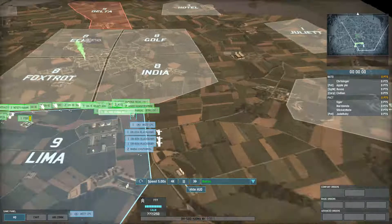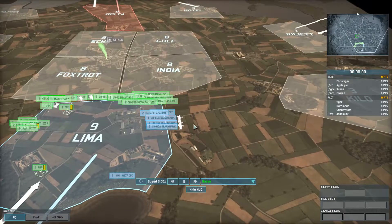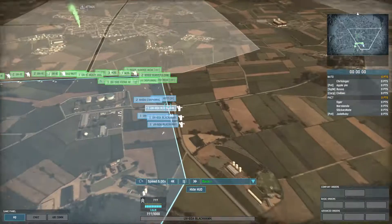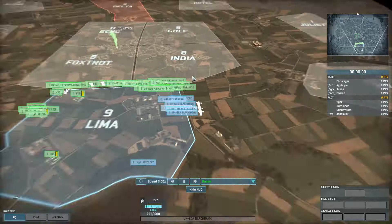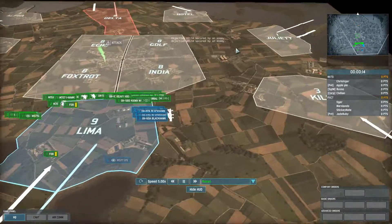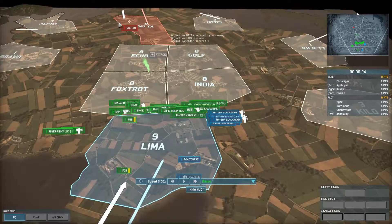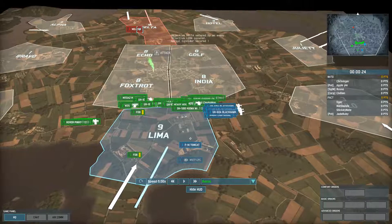I've got two Chaparrals to get up into this area, some Blackhawks, and one recon infantry unit that I get up into the far right. At the start I also own a Tomcat, which I bring out because I spotted the MiG-31M.